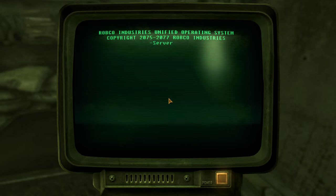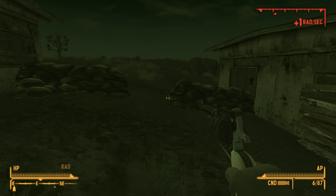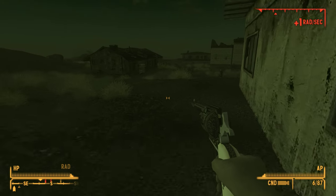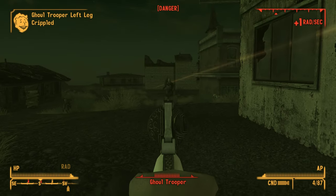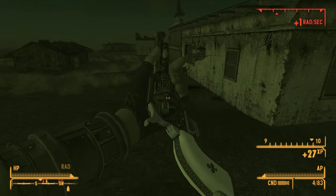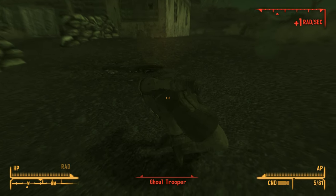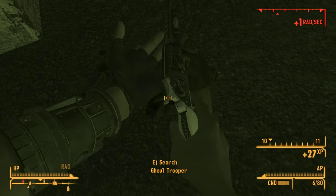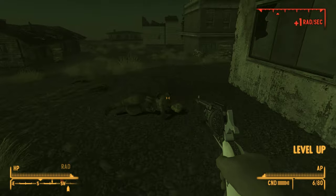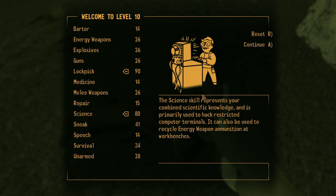Lucky's popping them right now. Get him, Eddie. Reloading Lucky sucks — that's all I can say. Using Eddie is great but reloading Eddie is awful. If we get to 600 rads I'm going to dip — I'm not trying to risk a death on this. Lockpick to 90, magazines can handle the rest, then Science up to 80. One more level up and Science will be at 90. Level 10 perks unlocked — looking at options.